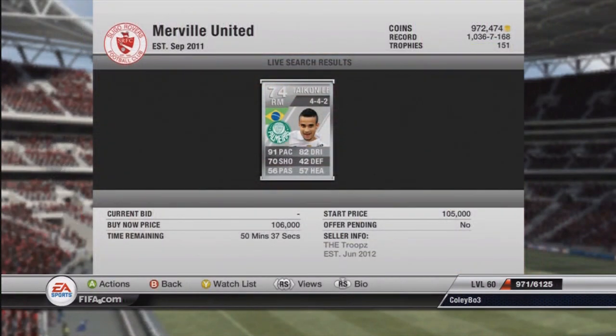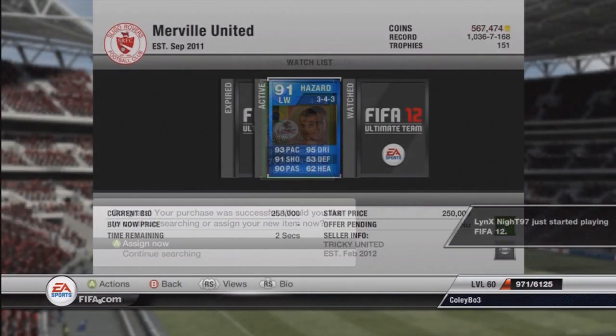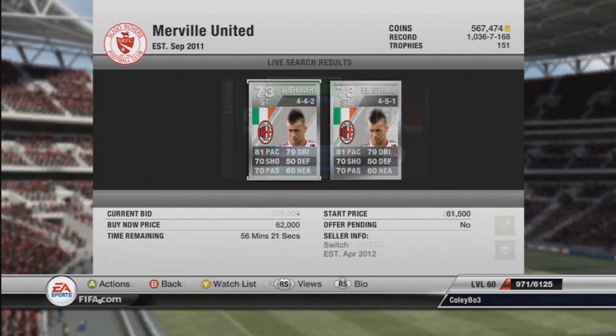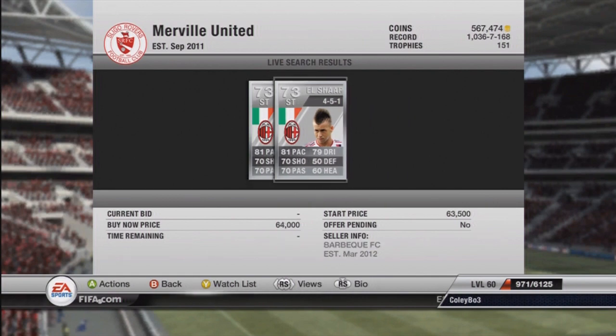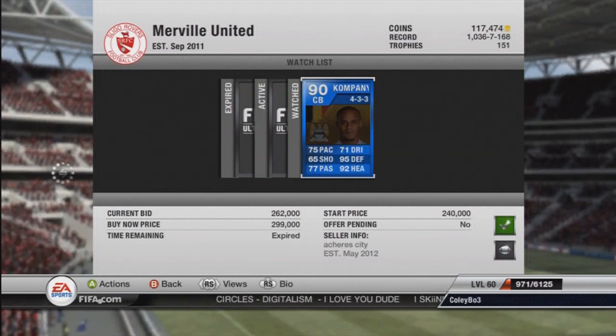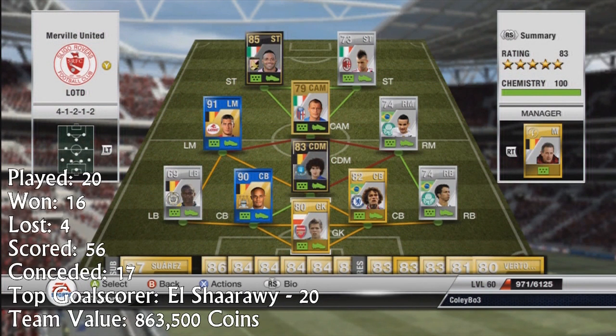I went with 4-1-2-2 because I enjoy playing in that formation. You'll see some of the players I signed — including Team of the Year Hazard. The reason he was so expensive is because I bought him a couple of days before he was re-released in the current Team of the Year. But I sold him off just in time before the re-release this week. The team value is 863,500 coins.